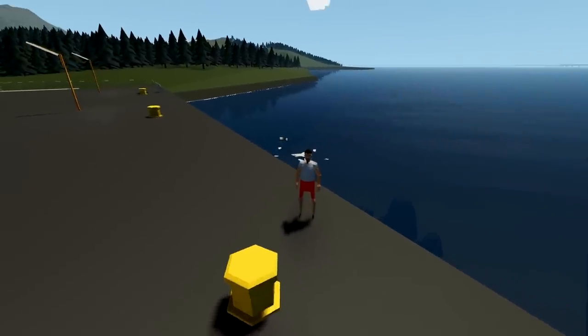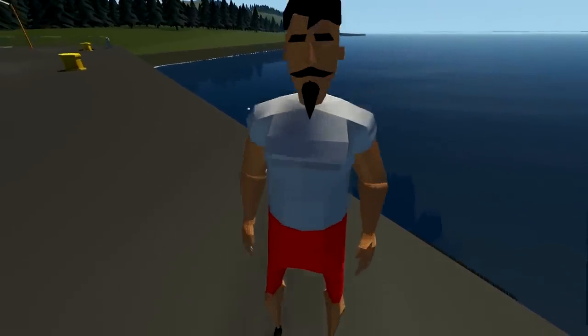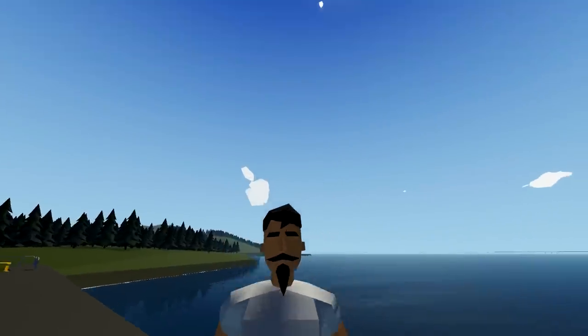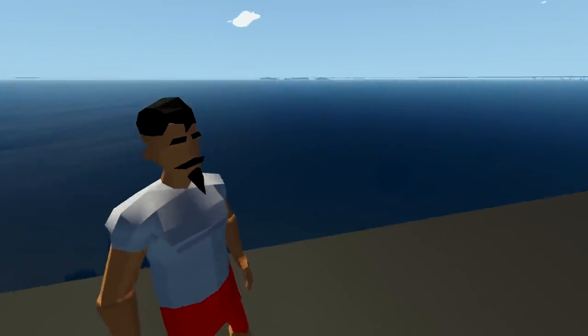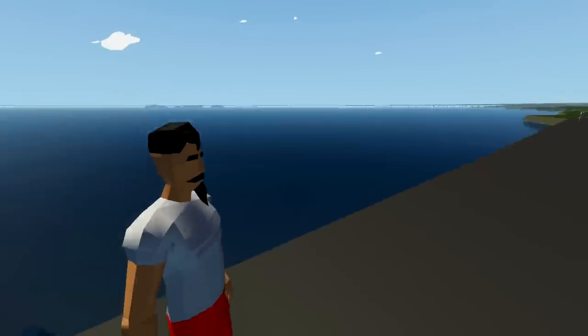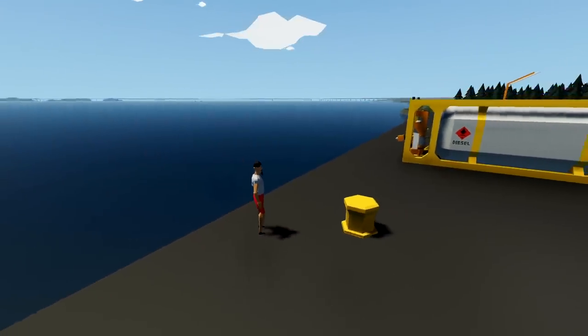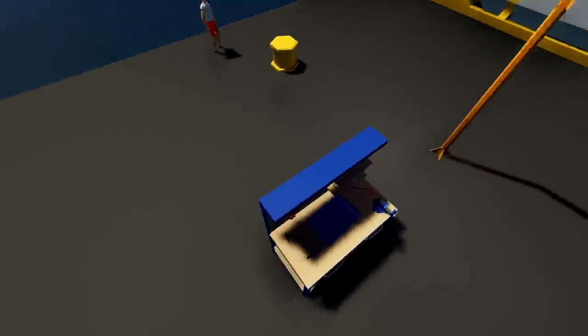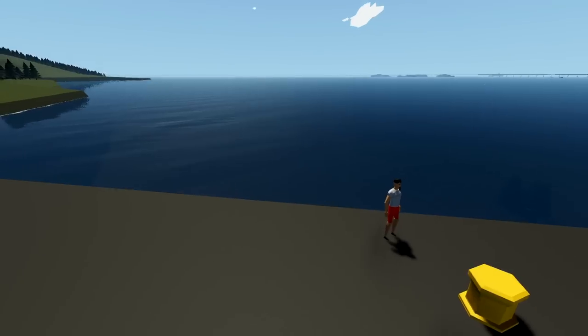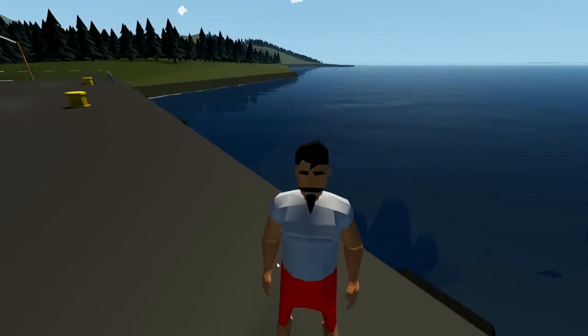We're gonna be building a research vessel, which is gonna have like a crane on it — actually two cranes on it — and it's gonna be able to carry things and float and stuff. So that's what we're gonna work on today. We're gonna try and build something that looks quite nice. Let's get on with it, shall we?